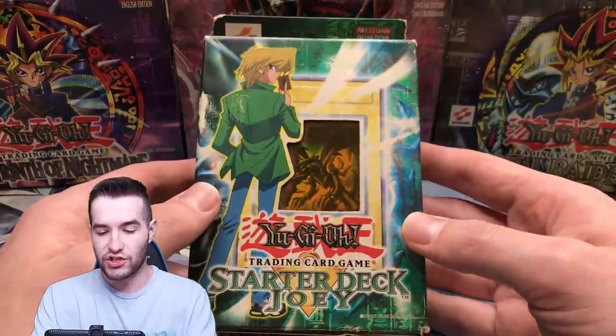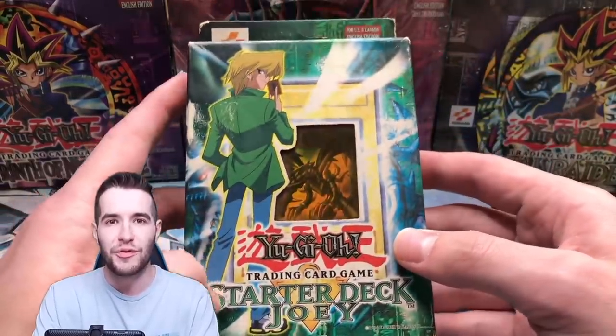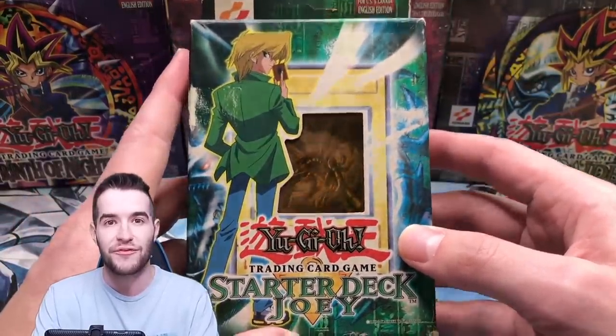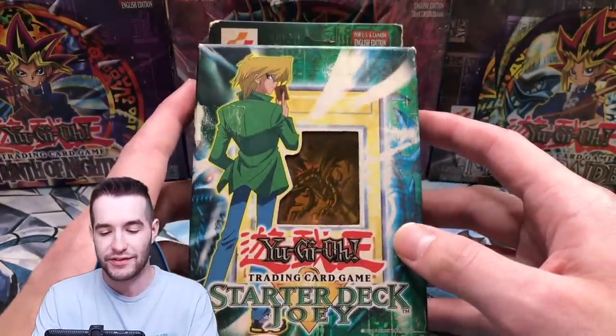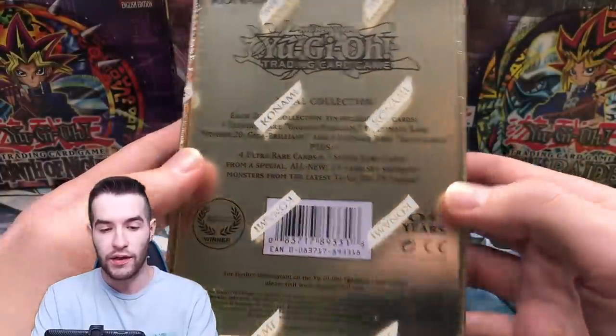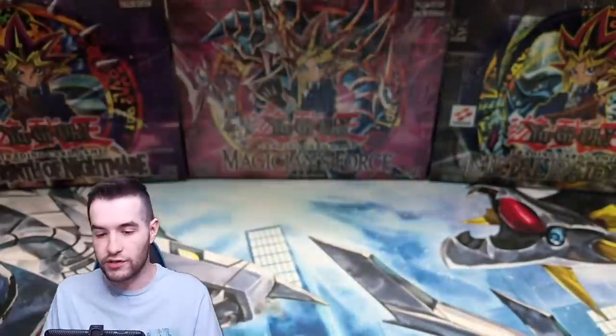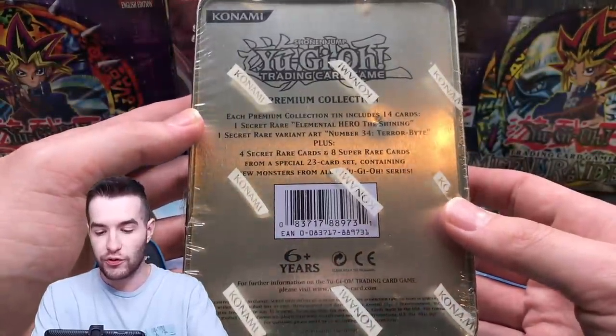Then we got a Starter Deck Joey — it's a little bit ripped, it's unlimited — but this will go perfectly with my Kaiba that Rhyme Style gave me for Christmas, so I kind of got some beat-up Joey and beat-up Kaiba Unlimited, which is pretty cool to own. Then we got a Zexal collection — not sure what this is really, but it was just a throw-in so I appreciate it — and then there's also the premium collection, so maybe eventually we'll open these up and see what's in here.